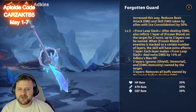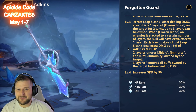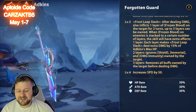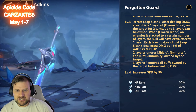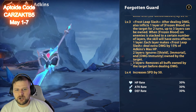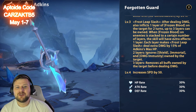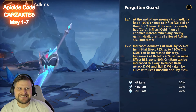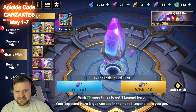Level three: Frost Leap Slash after dealing damage also inflicts one layer of Frozen Blood on a target for two turns — up to three layers. One layer makes Frost Leap Slash do extra damage by 15% of Adkins' max health; two layers ignore shield, immortal, and damage immunity owned by the target — really useful even if she's not dealing massive damage. Three layers removes all buffs owned by the target before dealing damage. So with three layers of Frozen Blood we can strip buffs. She is a massive hero.